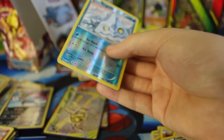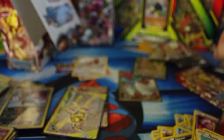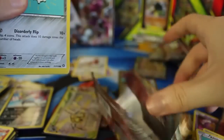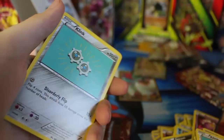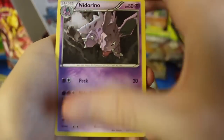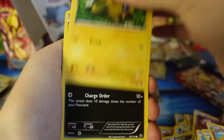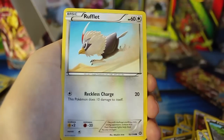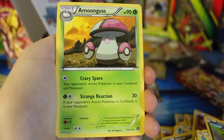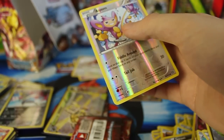Three packs to go. I think there's still one more Holographic or EX to find, and then two more chances at Jumpluff. We have a Knitterino, Steelix Spirit Link, Rapidash, Klink, Joltik, Pawniard, Foongus, Rufflet, Reverse Holo Aipom — and we've got Amoonguss. What is with all the grass Pokémon that aren't Jumpluff?